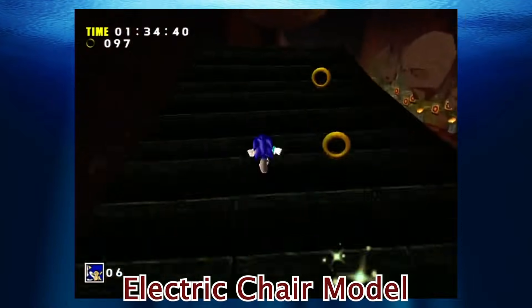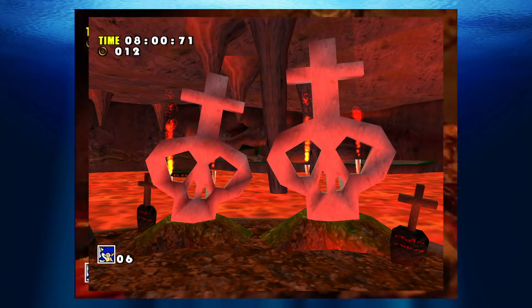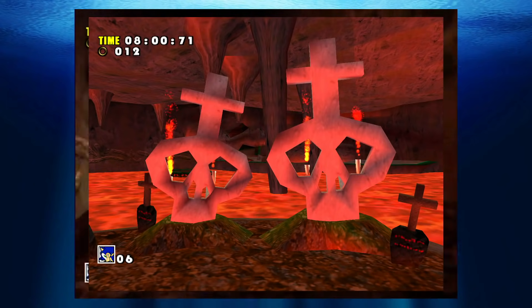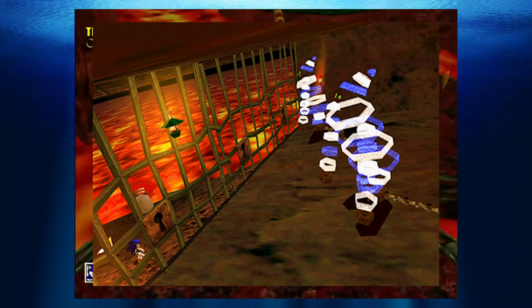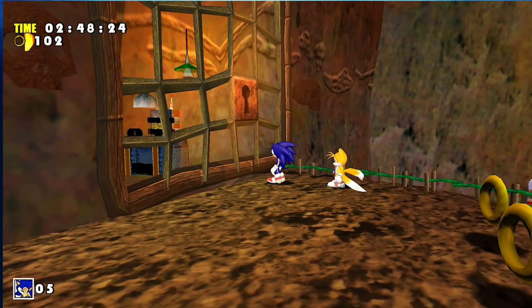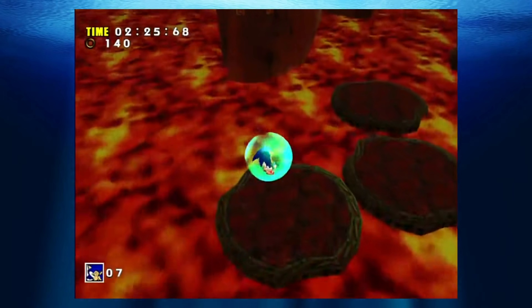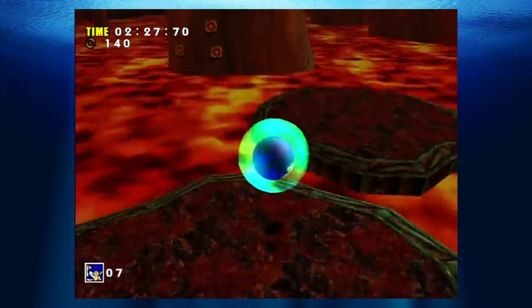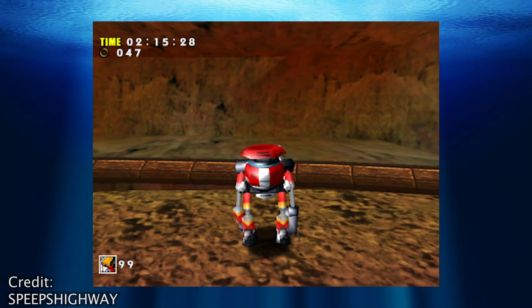Electric Chair Model: In the Red Mountain stage inside the volcano, there are a few morbid things to be found — tombstones, strange imprisoned ghostly figures, and most shockingly of all, two electric chairs. Quite grim for a Sonic game, but it gets weirder. When you play as Sonic, the mountain floods with lava, and when you play later as Gamma, the lava is gone along with all of the prisoners, suggesting they might have died in the lava.